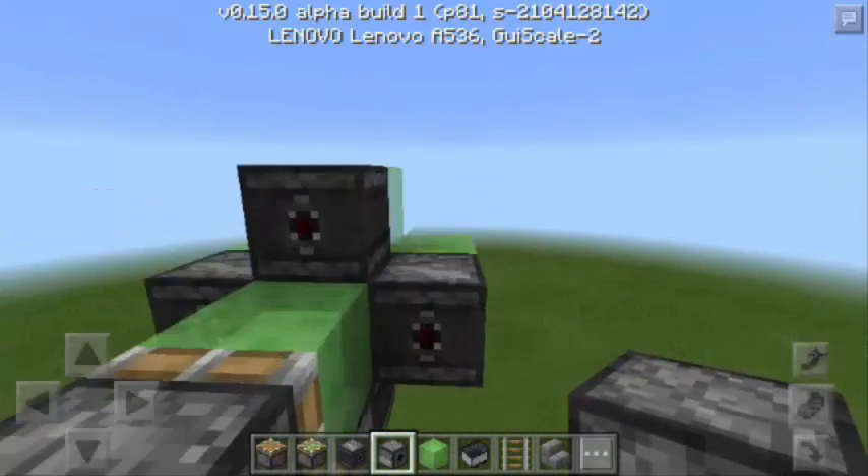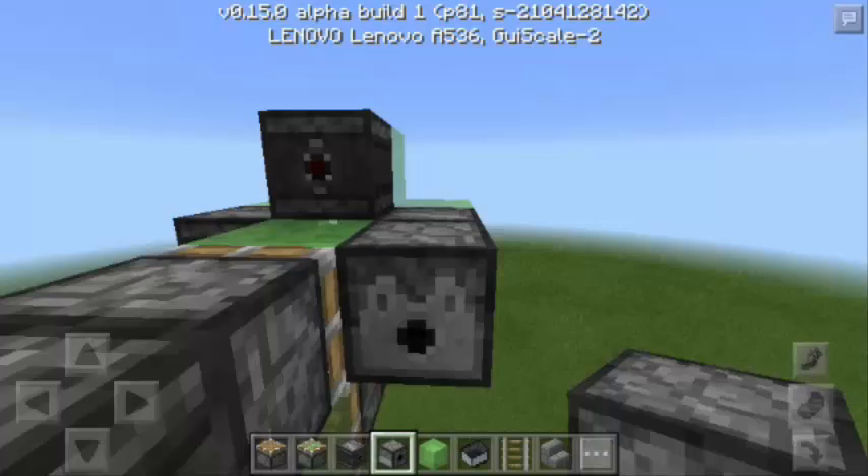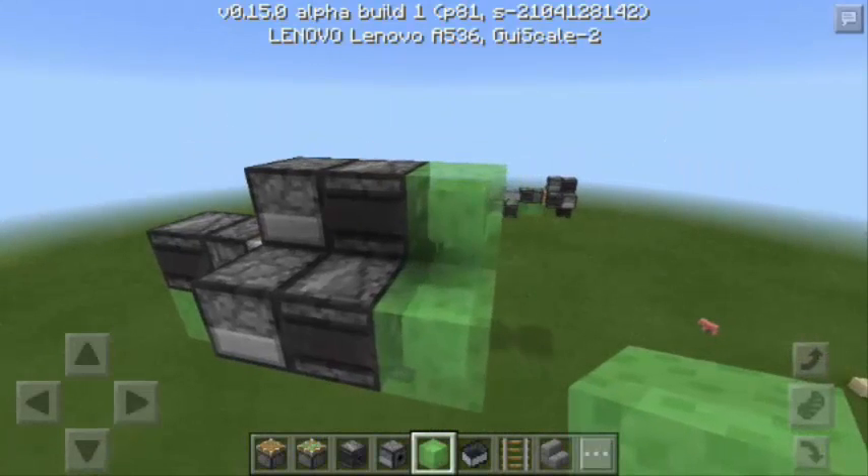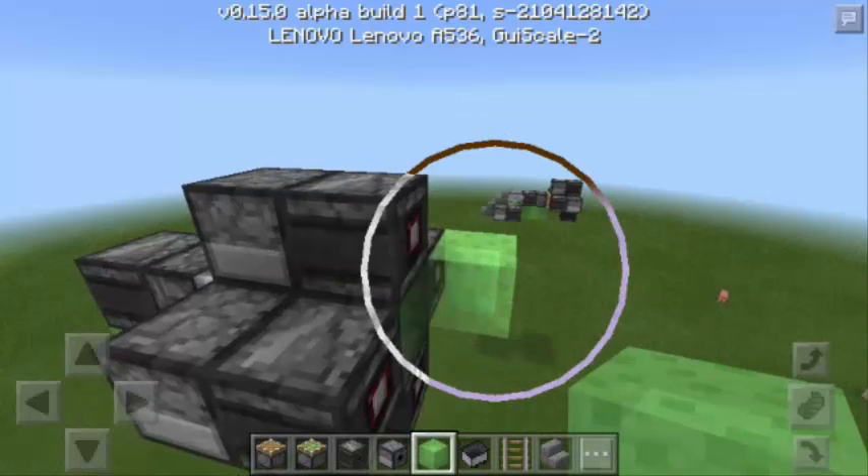And then you will go here and you're going to put 3 Observer Blocks each facing this way. And then in front of the Observer Blocks, you're going to put a Dispenser. Next, you're going to remove now the 4 Slime Blocks.